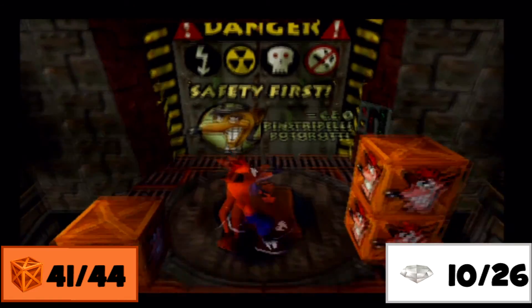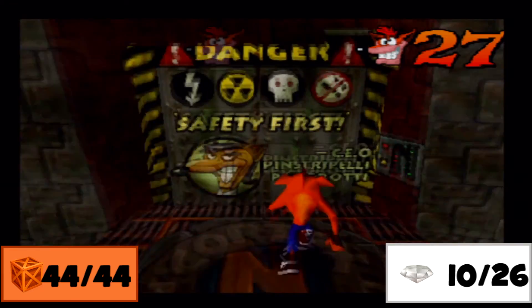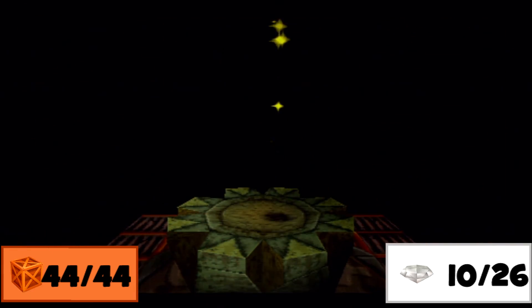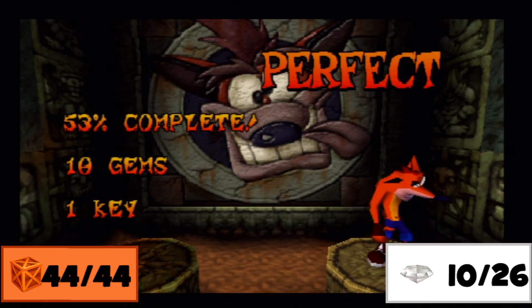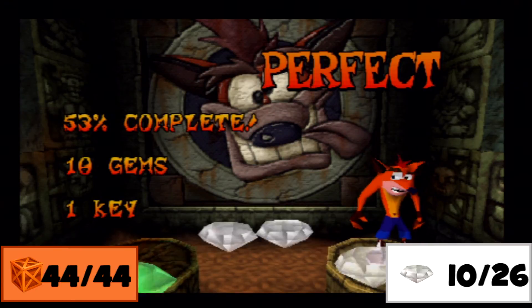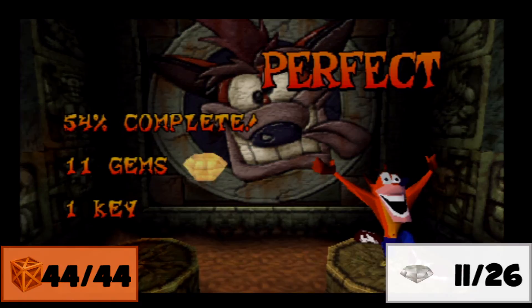The next boss is Pinstripe, who is the CEO of this generator power plant of sorts. I guess Cortex saw fit to put him in charge, even though the guy can't operate a gun. And we get our second color gem — the orange gem, as a lot of guides call it. We'll get to that next part — see you.